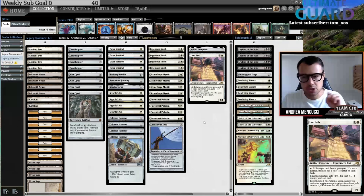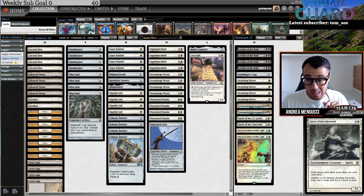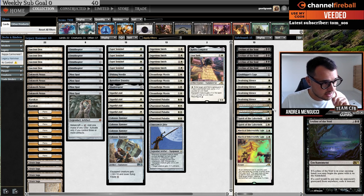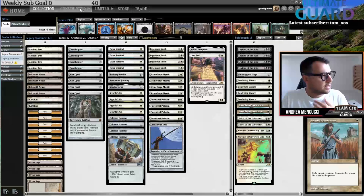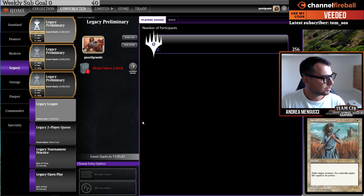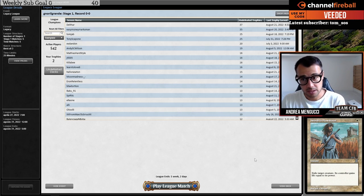In the sideboard we have March, a couple of Spirit of the Labyrinth — very good in Legacy — Deafening Silence, Leyline, Grafdigger's Cage, and a couple of Plows. This deck was made by streamer Spider Space, and I like to play some brews for my Legacy videos. This video is sponsored by ChannelFireball.com and Ultimate Guard.